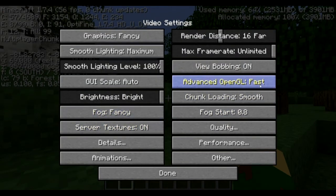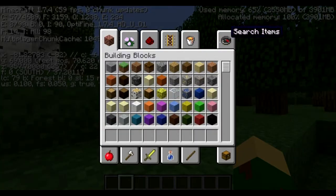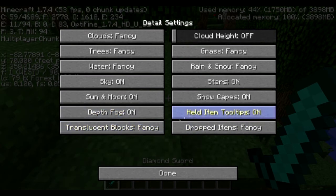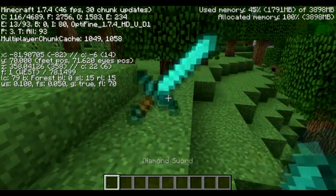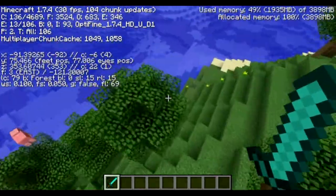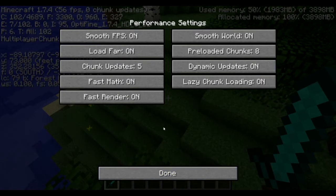Translucent Blocks — I don't really get this too much, you'll have to experiment with how it looks and the performance impact. Dropped Items: if I drop an item it spins around in 3D with a little shadow on Fancy. If I set it to Fast it drops items in 2D like old-school Minecraft. This is a performance setting — if you have a slower computer definitely set it to Fast, but if you have a nicer computer set it to Fancy, it looks cool.